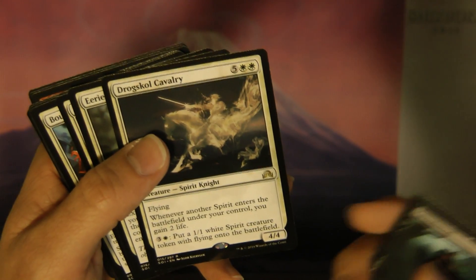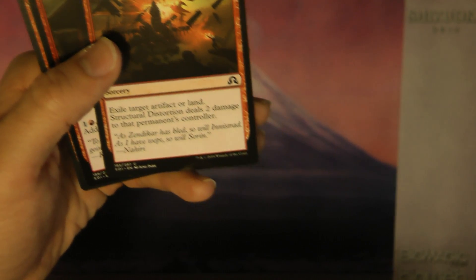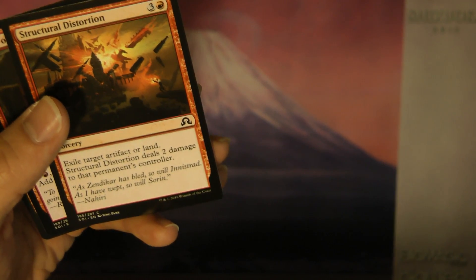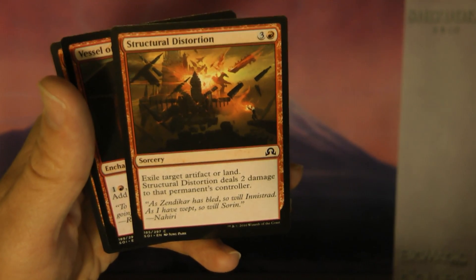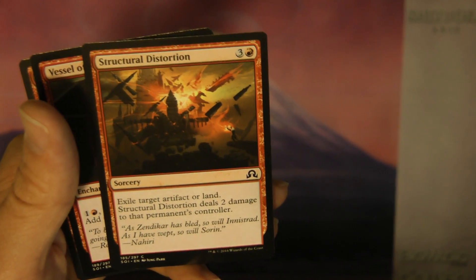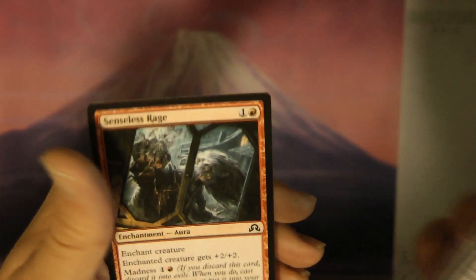Otherwise, put that card into your hand. So this basically is a draw engine. At the beginning of your upkeep, you might have something like Gatstaff Arsonist — its converted mana cost is five. So this comes up at the top of your library and your opponent has to decide: do you want them to have that card, or do they want to take five damage and have it go to your graveyard? Sometimes a mountain pops up and they just say graveyard — it goes to your graveyard and does zero damage. But other times they actually have to make that decision: are they going to take damage or let you get an extra card? Sinprodder was very useful as a draw engine — I could keep getting about two cards almost every single turn.